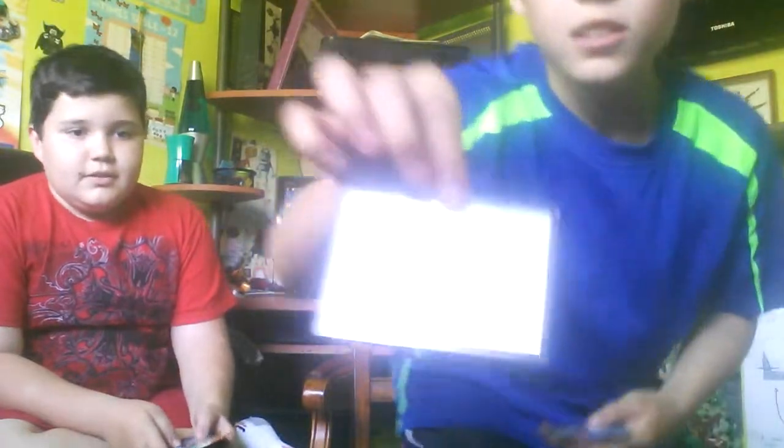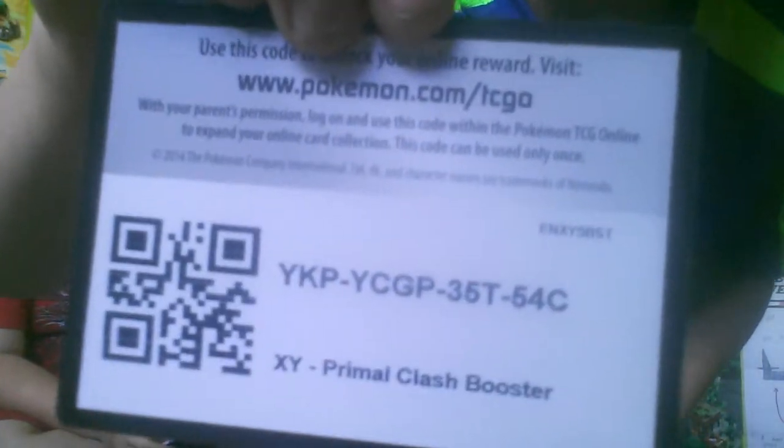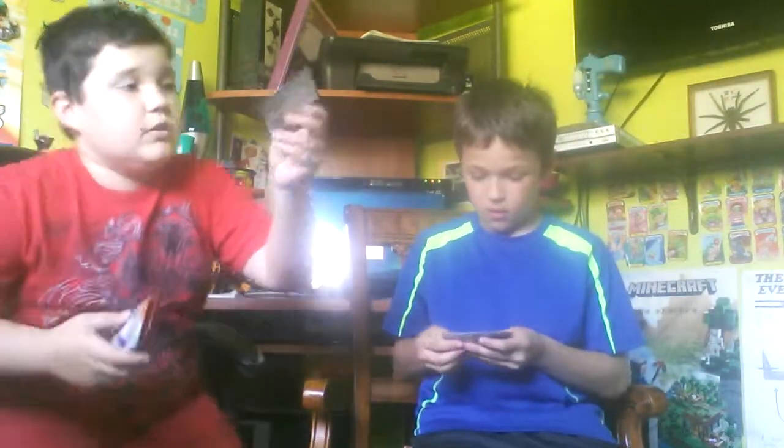We take three cards from the back and put them in the front. Here you go guys, here's the code for the box. Okay, so let's go.